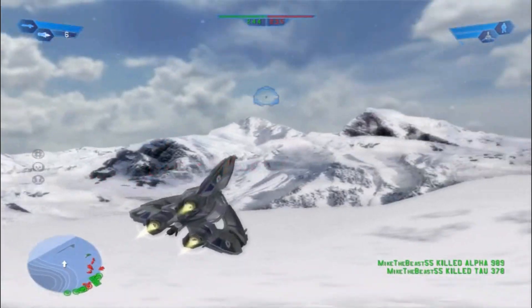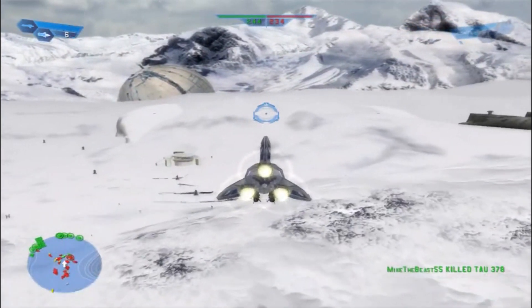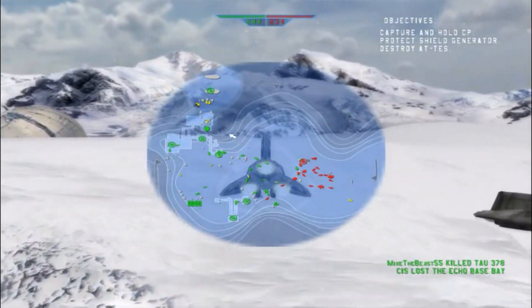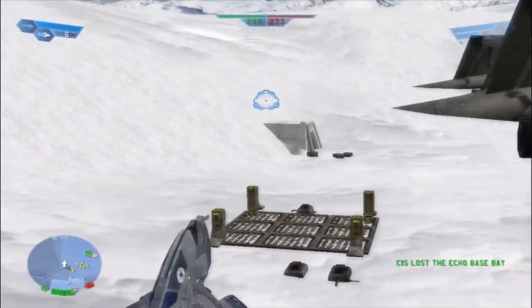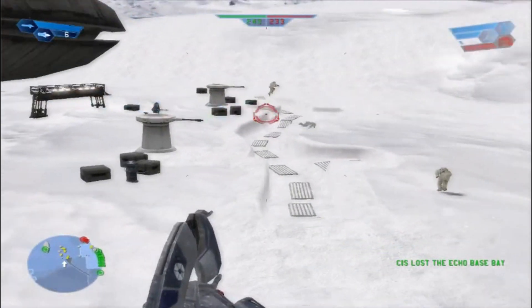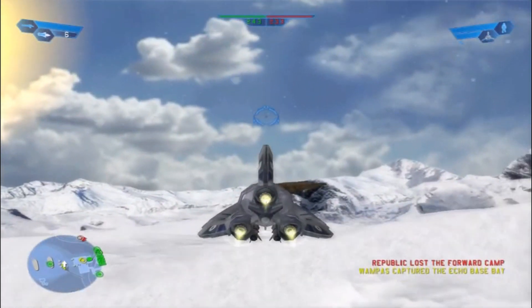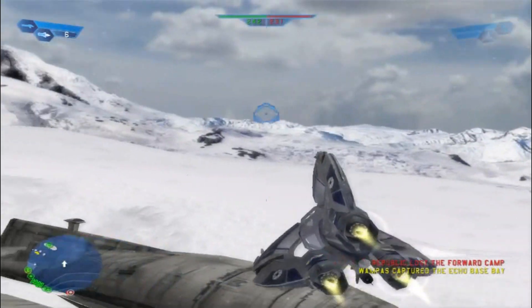I have to destroy those turrets. Now I have no idea what the yellow is, honestly. Enemy forces have captured a command post. Oh, they're wampas! Their reinforcements are taking casualties. Oh yeah, I believe it.